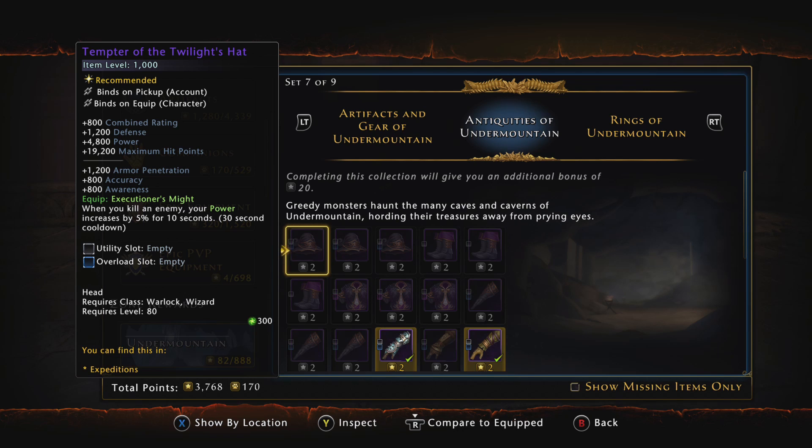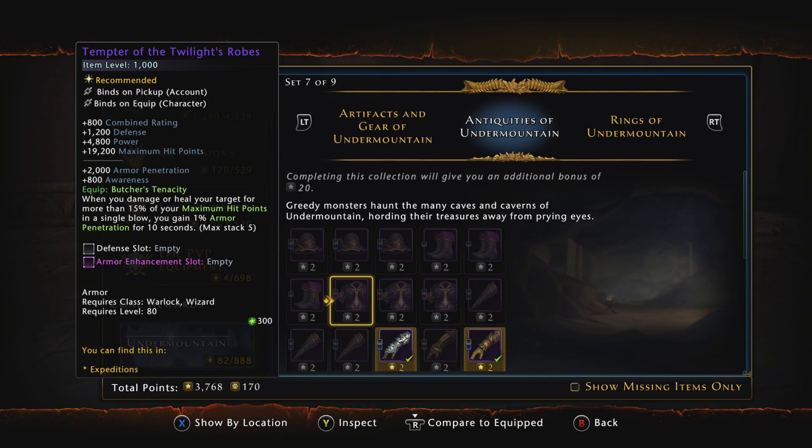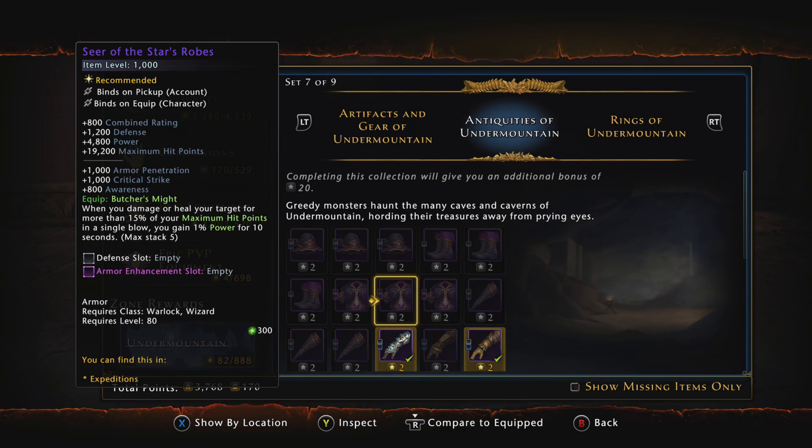For the chest piece it's going to be the Seer of the Stars Robes. Its equip bonus is Butcher's Might: whenever you damage your target for more than 15% of your maximum HP in a single blow, you gain 1% power for 10 seconds, stacking up to five times. You're going to be doing this all the time, so this is basically a constant 5% more power. Once you have 200,000 power, an extra 5% gives you like 10,000 more power.